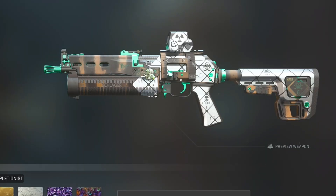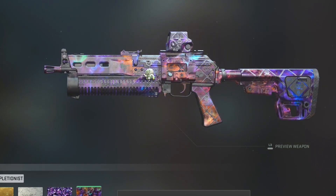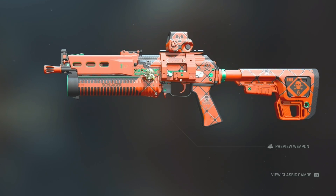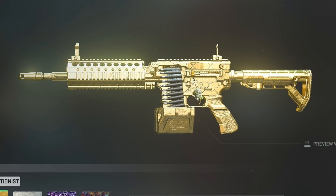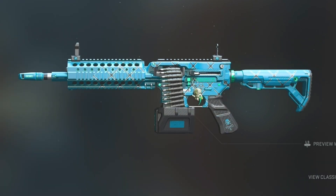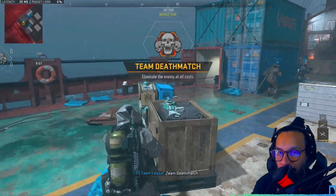Let's take a look at some camos on these blueprints to give you an idea of what they'd cover. Here's gold, platinum, polyatomic, and Orion. And some solid colors — that looks good with the orange. And now camos on the 556 Icarus blueprint — here's gold, platinum, polyatomic, and Orion, plus some solid colors.